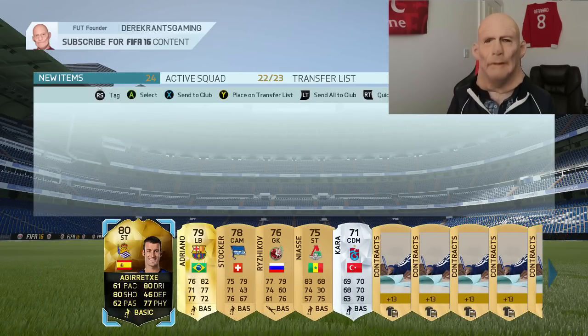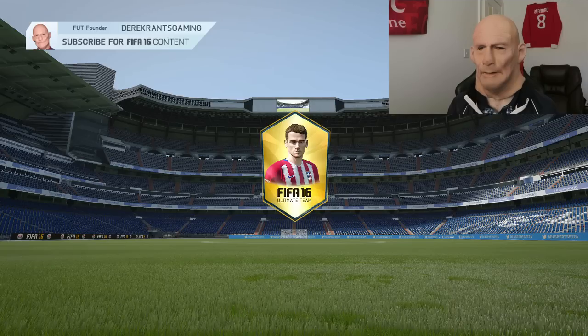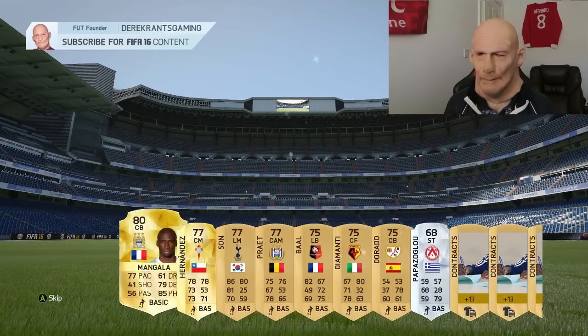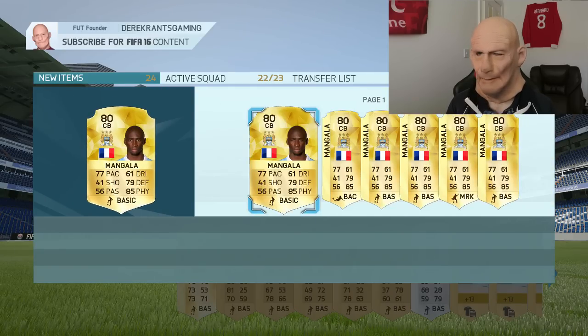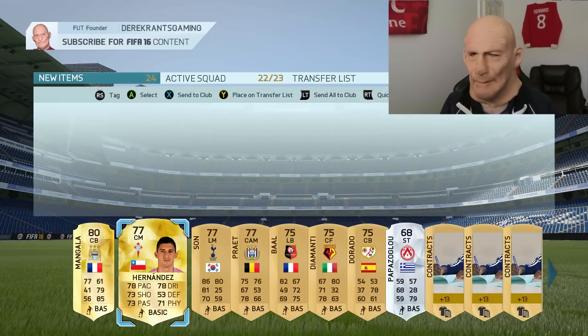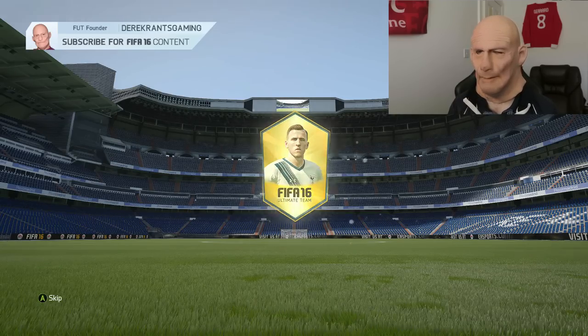I told you you'd be here to share this moment when I get it! Let's move on to the next pack. Come on — something else worth a few coins. Center back, Man City — it's Mangala! He's got to go for a little bit... oh baby cakes — he's over 10k! That's all I need, that is beautiful.